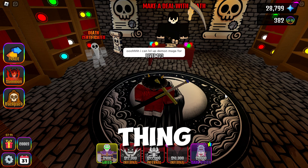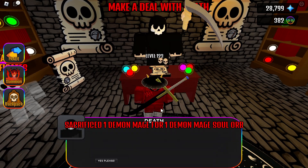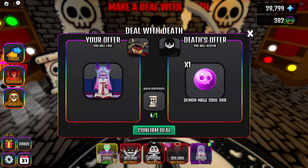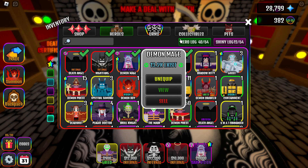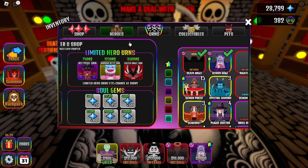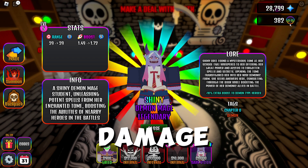Another really good thing you can upgrade is demon midge for maximum boost. Let's do it right now. Now demon midge has a 1.7x boost buff — it's insane, you almost double your tower's damage.